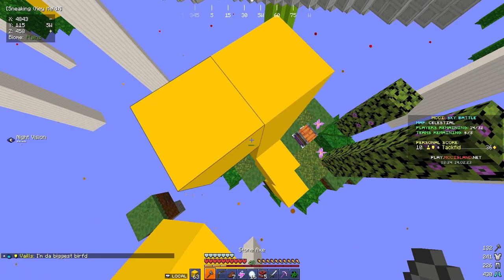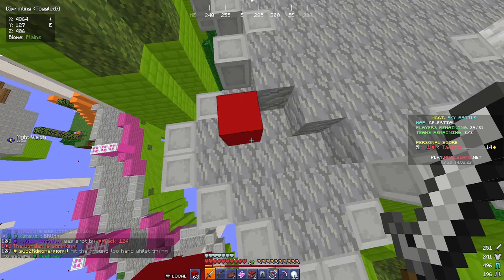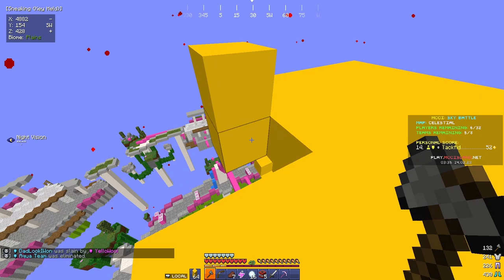After looting that epic chest, build up onto the platform and climb this pillar to loot a rare chest. From there, I like to build directly to middle since having control of middle is really good on this map — people either have to bridge to you or take existing bridges up, and you can knock them into the void with good positioning. The border doesn't come down from above, so you can sky base if you want.